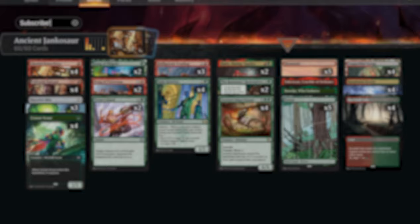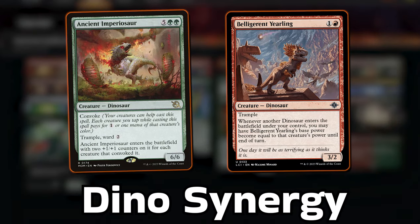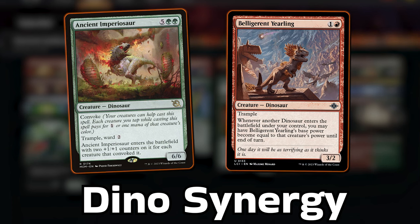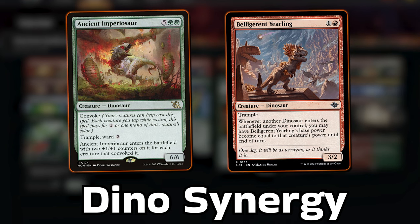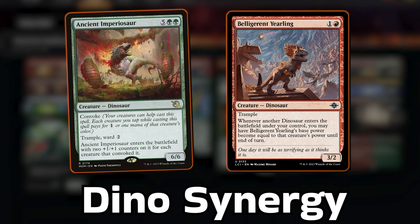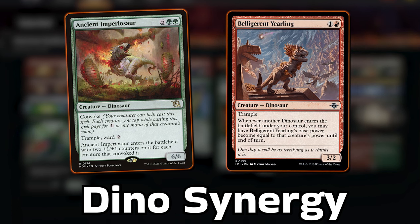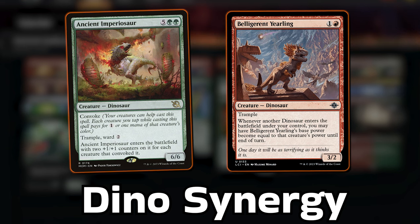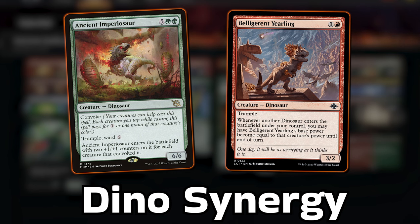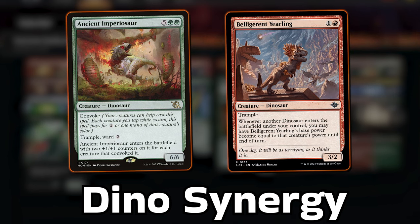The deck is based around Ancient Imperiosaur and Belligerent Yearling. The Imperiosaur is an older dinosaur from the March of the Machine era, but it's just as relevant today — you can potentially have a monstrous one as early as turn 3. It's pricey at 7 mana but has Convoke with Ward 2, and ETBs with 2+1/+1 counters on it for each creature that helped cast it. With a perfect draw and perfect opponent, we can get a 20/20 or a hasty 18/18 on turn 3.